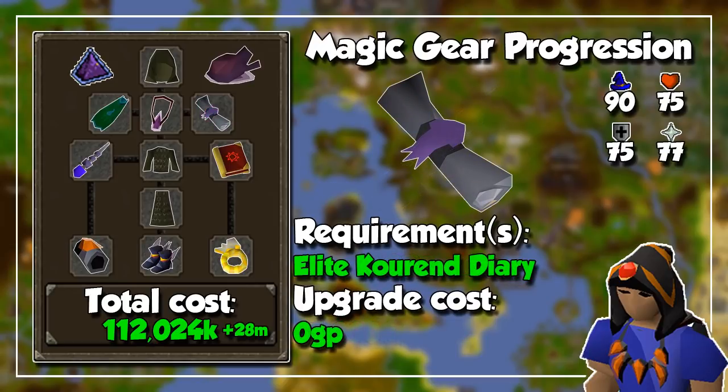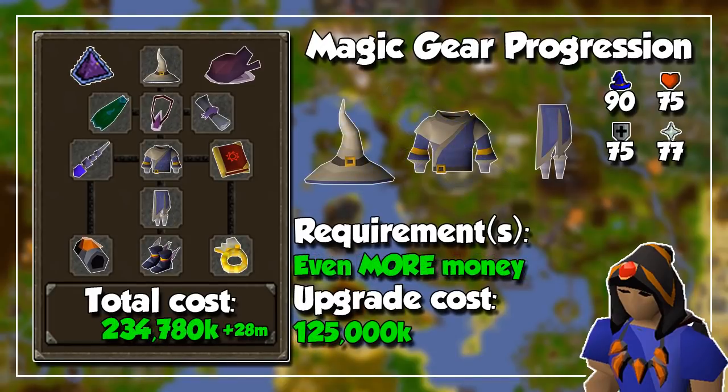I then recommend getting level 90 magic as it is one of the requirements for the Elite Kandarin Diary and that Rada's Blessing 4. We now get into the most expensive upgrades, starting with Full Ancestral Armor which will set you back 125 million GP. In my personal opinion this is just a flex, and if you are looking to train Slayer casually, Ahrims should do okay. These robes are for people who put damage above anything else, like in Chambers of Xeric or even the Theatre of Blood.